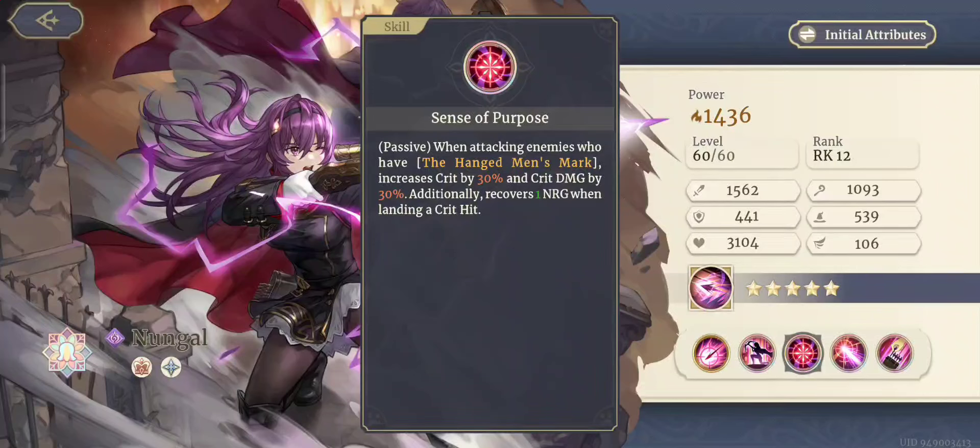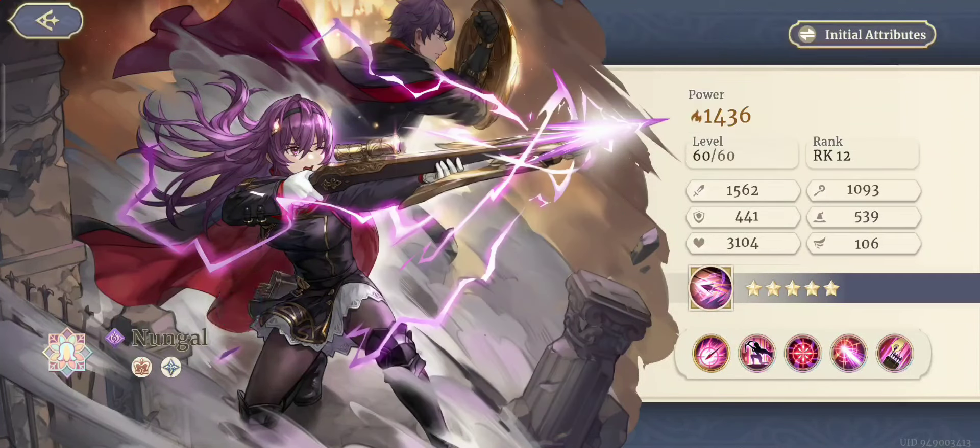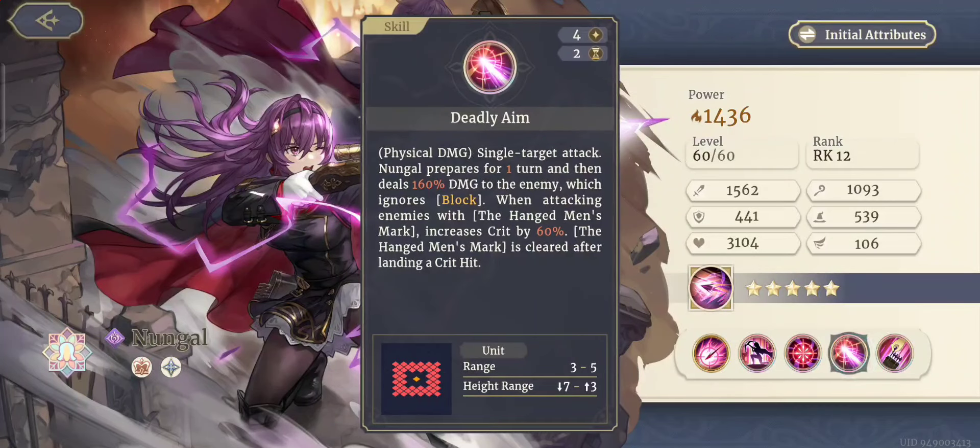Sense of Purpose is a passive skill. When attacking enemies who have the Hanged Men's Mark, crit is increased by 30% and crit damage by another 30% — this is one of the things that makes Nungle so good. She also recovers 1 energy when she lands a critical hit. She's literally considered an S-tier unit — if SS-tier is the top, she's high S-tier.